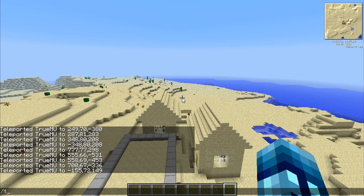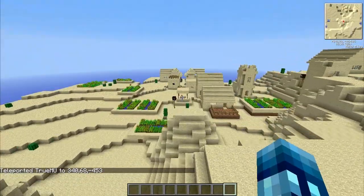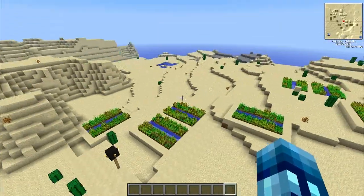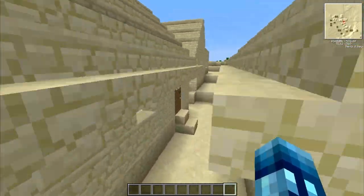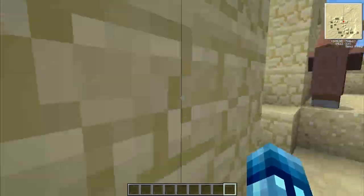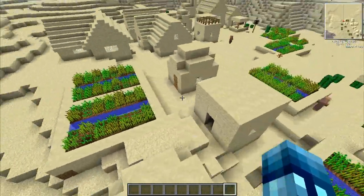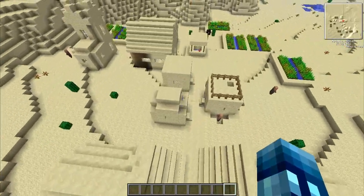Next up is another village — teleport 340, 68, and then negative 453. Village number two. Oh my God, it's a big old village. We got a well, so many farms — look at all those farms. There's a priest's house where they can enchant your stuff. I don't see any blacksmiths — does anybody see a blacksmith? He might be somewhere in this town or I might have missed him, but if he is, go there and check out his chests.